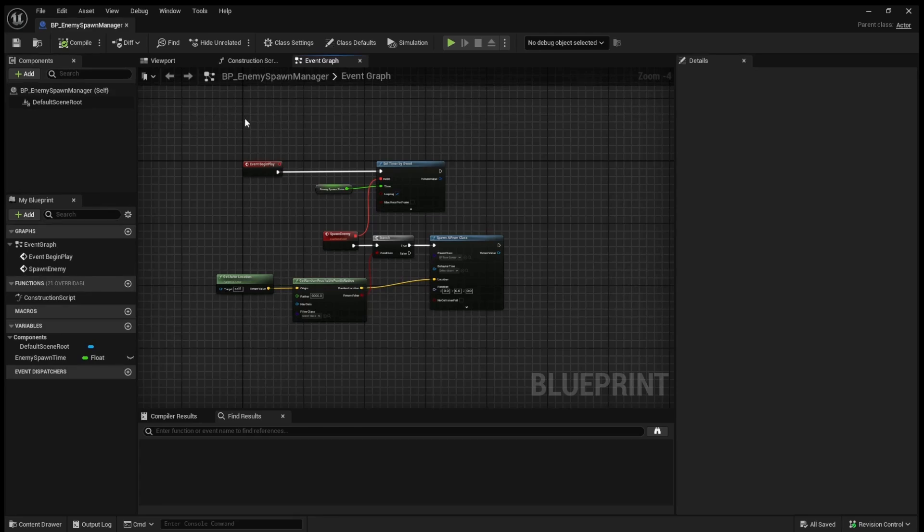Essentially what we'll be doing is we'll be creating a maximum amount of enemies in a wave. We will then wait for the player to kill all of those enemies, have a delay before the next round starts, and then start the next round and repeat that cycle.